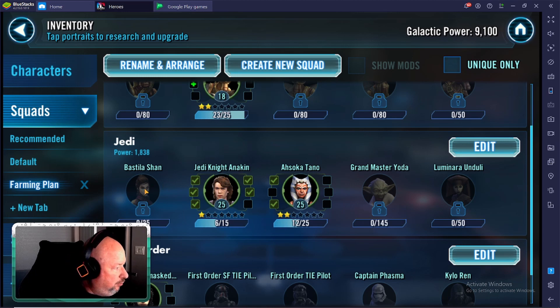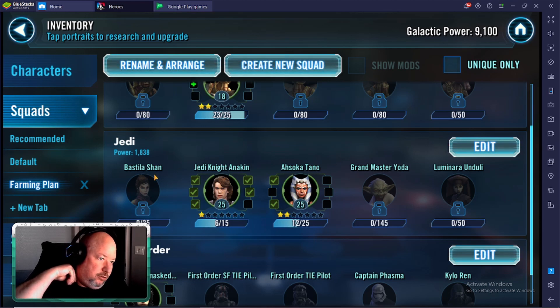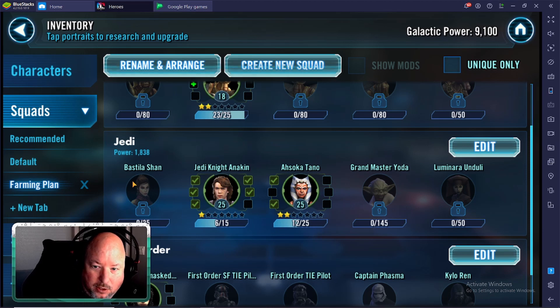Bastila will be a hard node farm — she's on 5B dark side and also in a hard fleet node. We're also going to toss in Qui-Gon Jinn, who comes out of the Cantina store, same as Ahsoka. We'll focus Ahsoka primarily and unlock Qui-Gon Jinn to make this squad go. He gives a nice Jedi lead until you get Bastila unlocked — she unlocks at level 25, so she's not that hard of a farm, maybe a week or so. We'll get them all to 7-star so we can get Yoda to 7-star and bring him in.